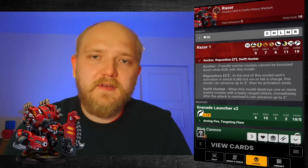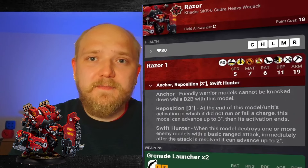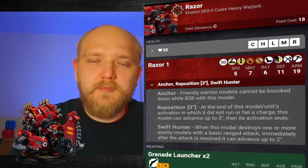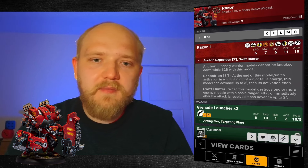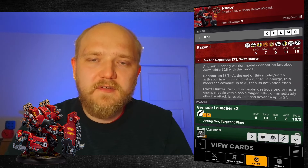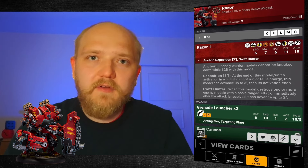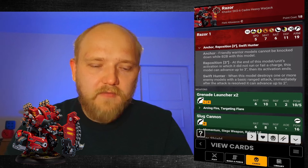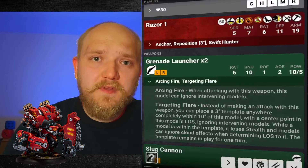It also has Pathfinder and Dual Attack. For its base stat line, it is Speed 5, MAT 7, RAT 6, Defense 11, and Armor 19. With the Shield it's Armor 21. It has the Anchor special ability, meaning any model in base-to-base contact with Razor cannot get knocked down. It has Reposition 3, which may be relevant a little later, and also Swift Hunter — so it can move after destroying one or more enemy models with a ranged attack.